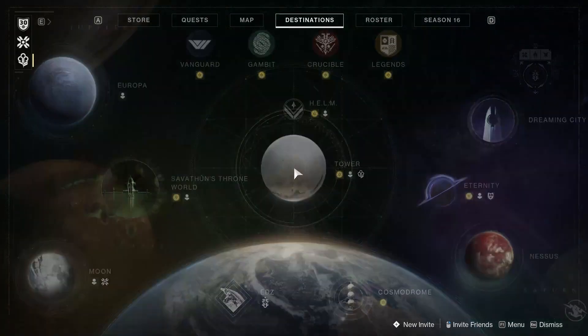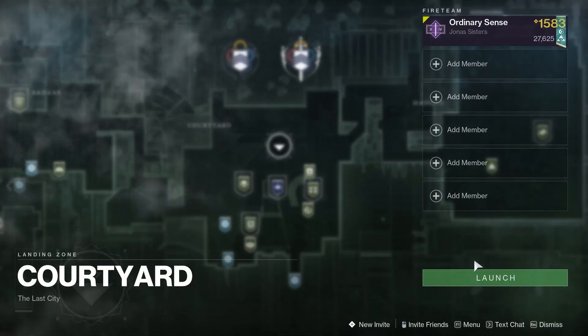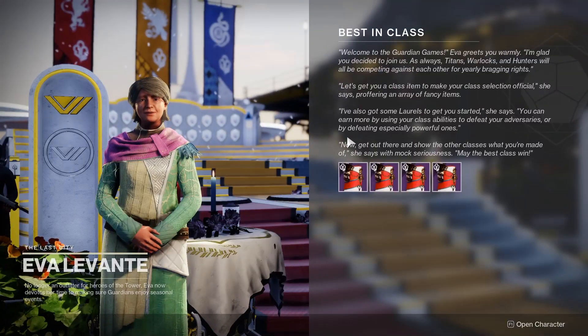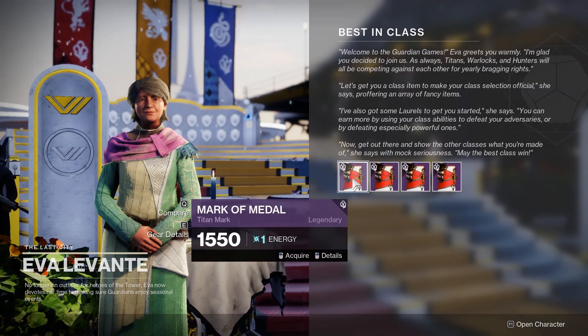Eva Levante is located in the tower. So we're simply going to travel to the tower and talk to Eva. When you spawn into the tower, simply run straight ahead and we will see Eva Levante right here. Here we will select a class item with a particular energy that you want.